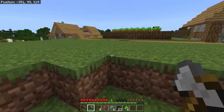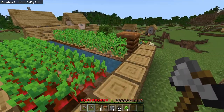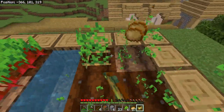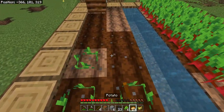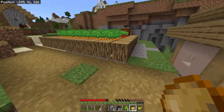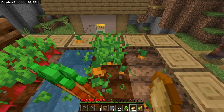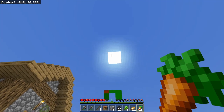Here we've got a village with villagers and an iron golem to protect from mobs at night — that might be a good strategy. We're going to take some potatoes, and like a good Minecraft player, we'll replant some so the farmers aren't mad at us. Then we'll also take some carrots, because these are a great day one source of food. They don't require any fuel to cook — you can eat raw carrots.